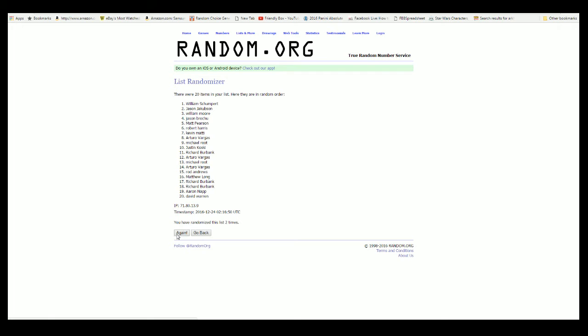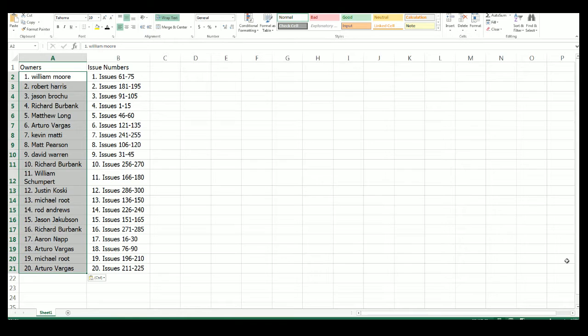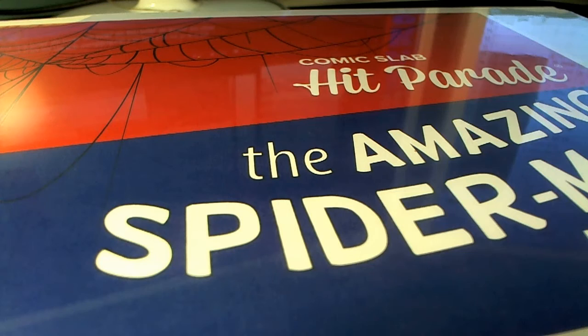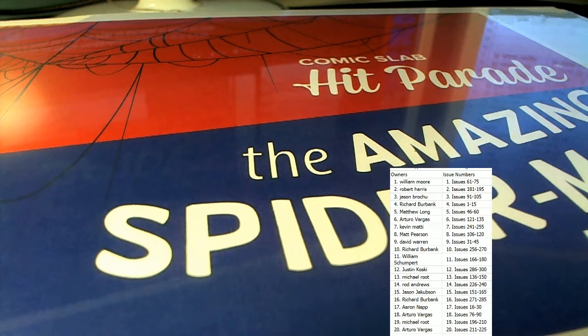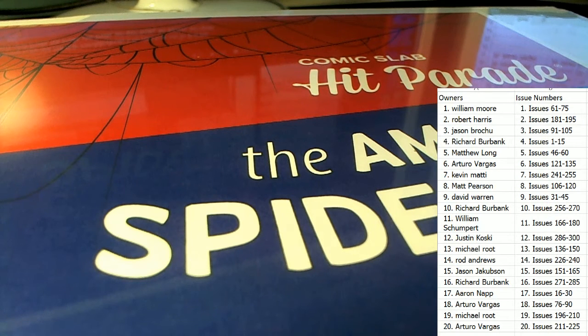Two, three, four, five, six, and seven. AV you're at the bottom, William M you're at the top. We're gonna copy that list and paste into our Spider-Man spreadsheet, then put this on screen so you can see what issues you have. We're about to roll at HP Spidey 211 — good luck guys.